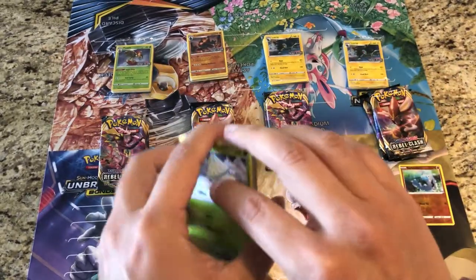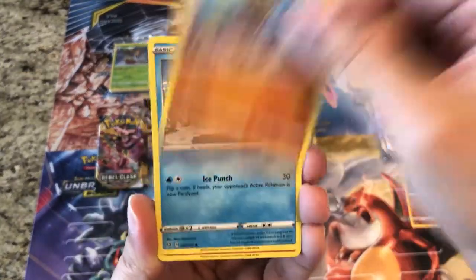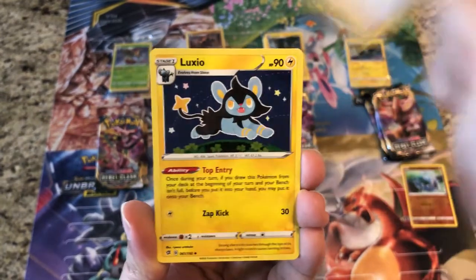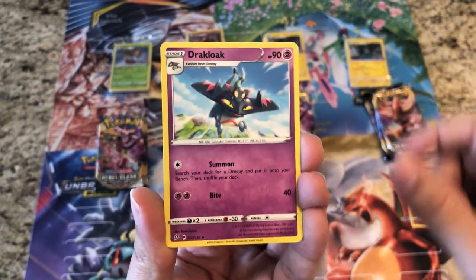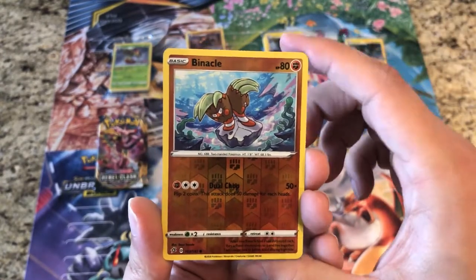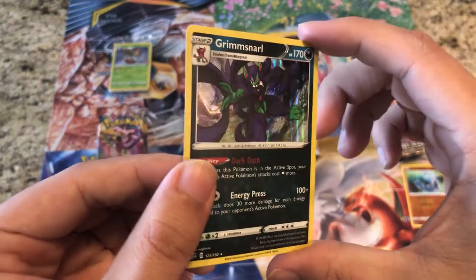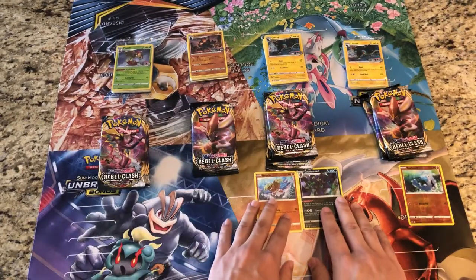We've got 16 packs — basically almost half a booster box. Pack two: Skyla, Luxio. Reverse is a Binacle, and the rare — we've got a holo! Holo Grimmsnarl! We'll keep both of those highlights there.